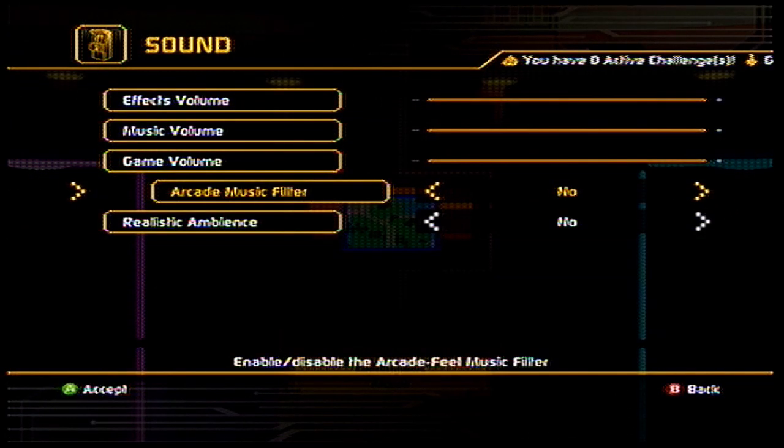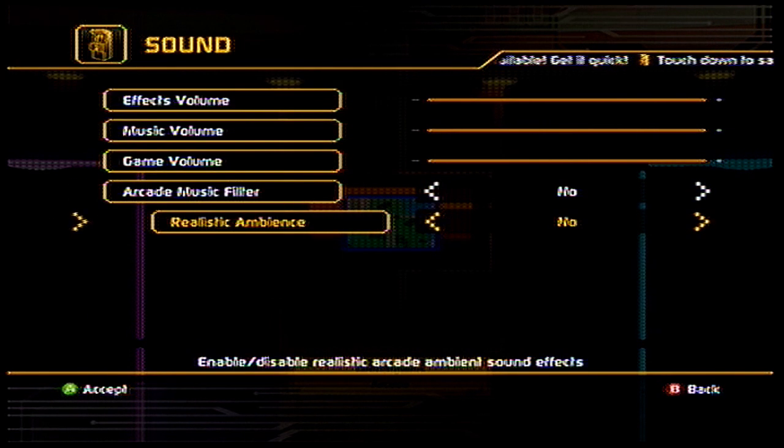If you go into options, you hit Y. This is something I thought was really cool — you can turn the filters on and off for the audio, because it does get kind of annoying sometimes.